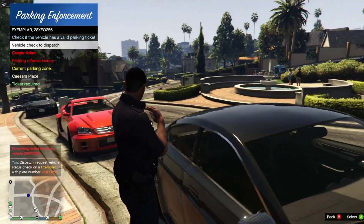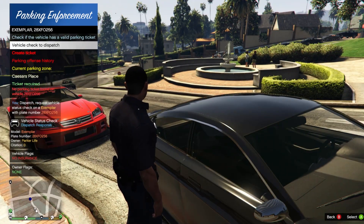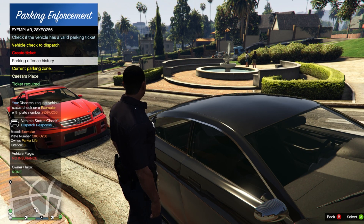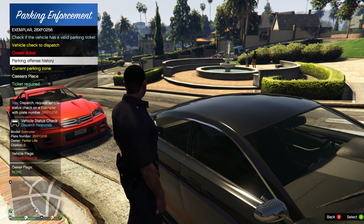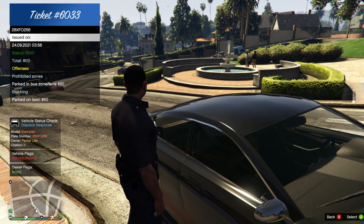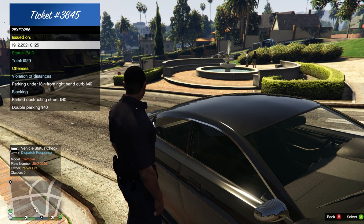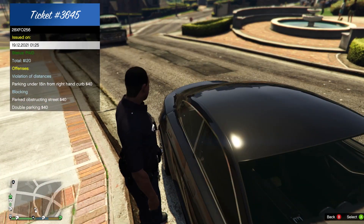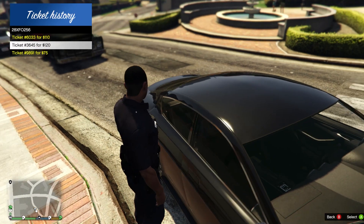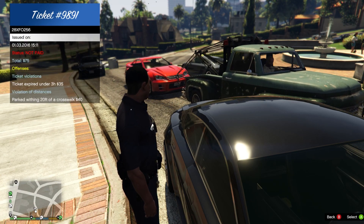Dispatch comes back — target vehicle license plate no insurance, X-ray Frank Ocean 256, a traffic violation. Checking parking offense history: parked in a bus zone, parked on a lawn, obstruction of a street, double parking, parked under 18 inches from the right-hand curb.